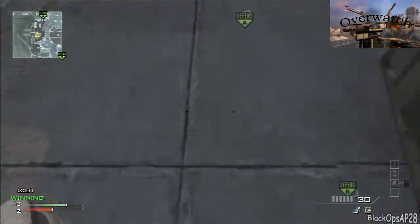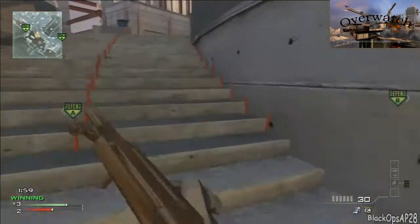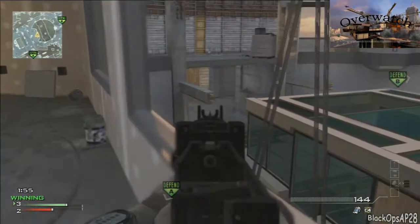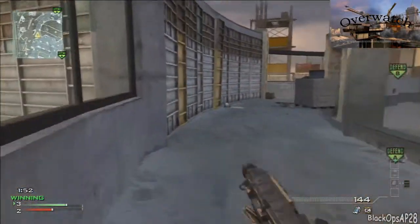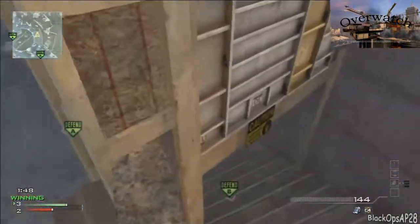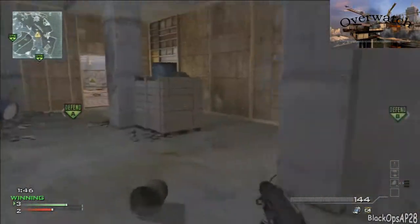On defense, look down there because you've got snipers at the end. As I covered in another video, if you look down, your head will be down to the ground and they won't be able to shoot your head off. Look down there for the snipers, come around here, get behind the enemy, and just try to flank them.